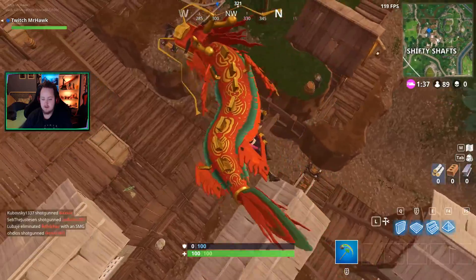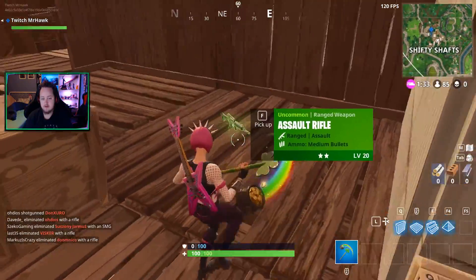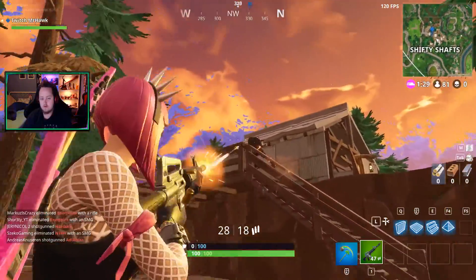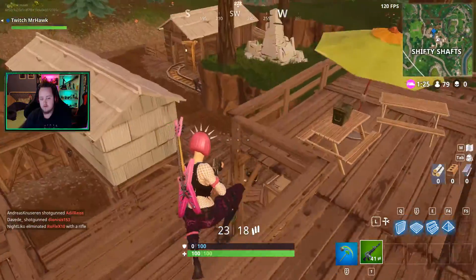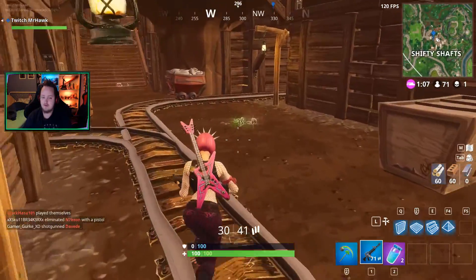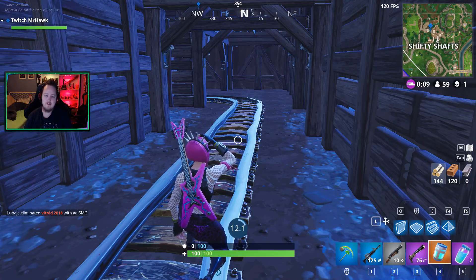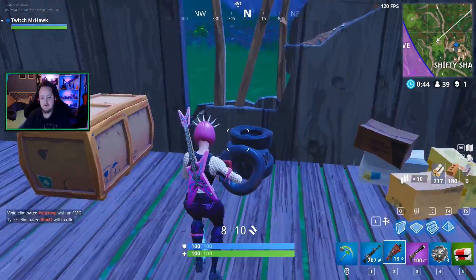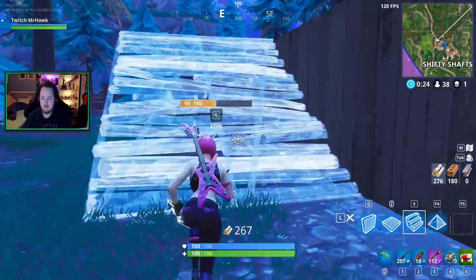We're off first this game. I see one guy going Shifty with us — that's okay. I see an AR right here. Got him! There's constantly a storm sound in the background on this mode. Let's use the chug jug to get full shield. Oh, tac — hell yeah! We have 45 seconds to get to Tilted, so we'll just check if there's a chest in the truck over here first.